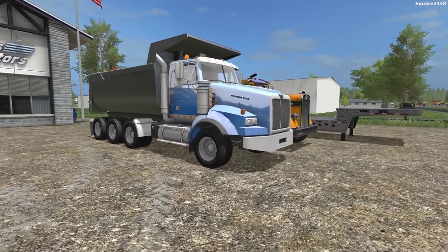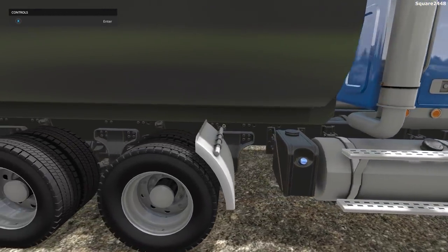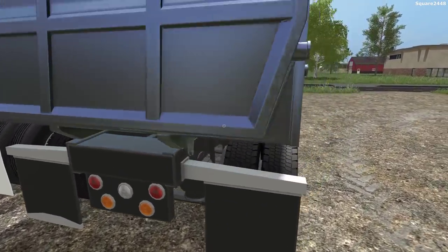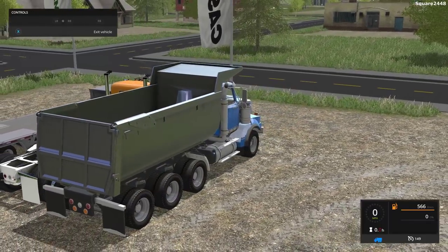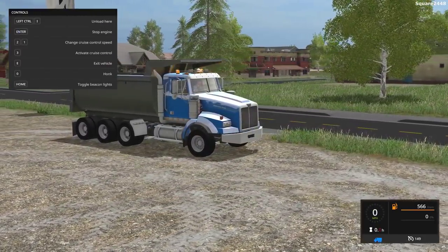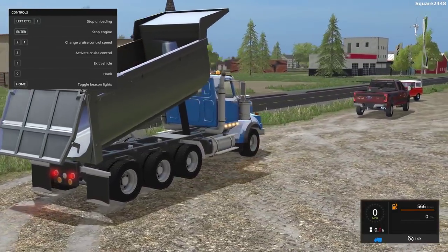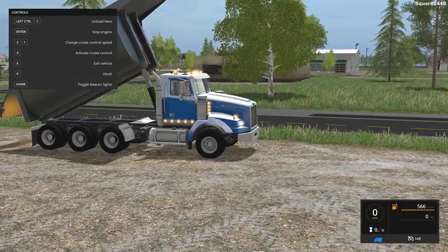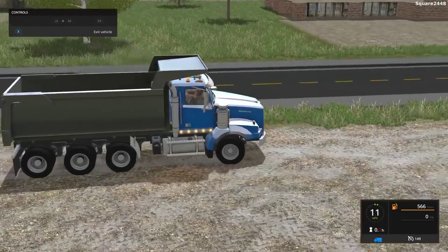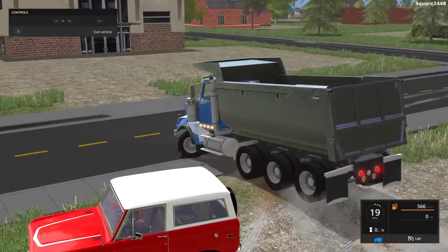Up next, we'll be taking a look at a Western Star dump truck. It is color changeable — I really do like the wheels. You can see a step and gas tank over there, and tri-axle wheels in the back. No bumper pull hitch, but it does have lights. It goes 149 miles per hour, which is pretty fast for a dump truck. It has two beacon lights. When you press control, it will unload. There's a giant hydraulic lift, and the first-person view is very high quality.